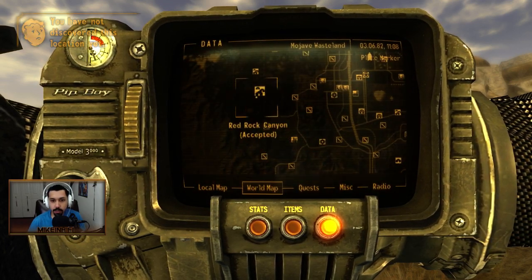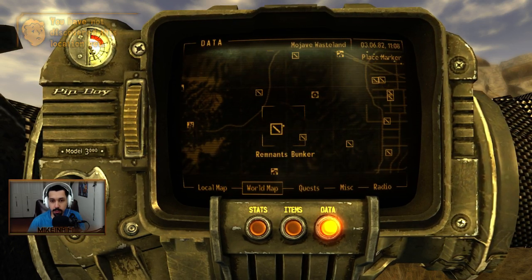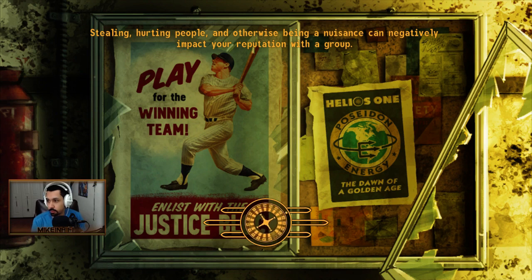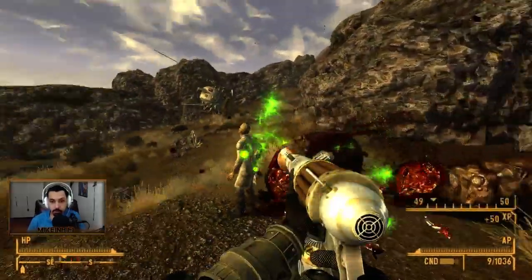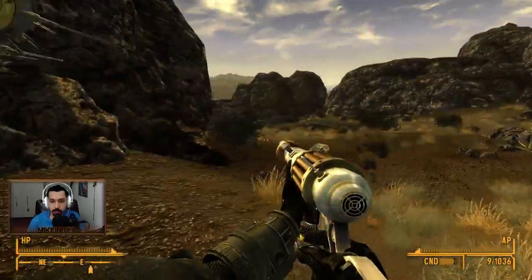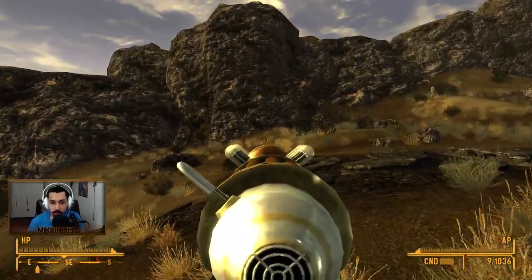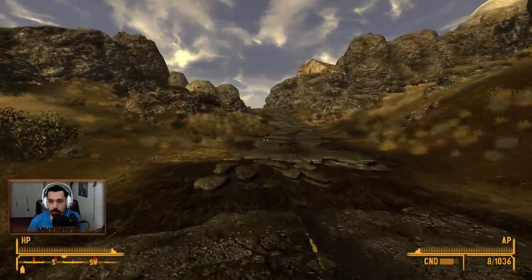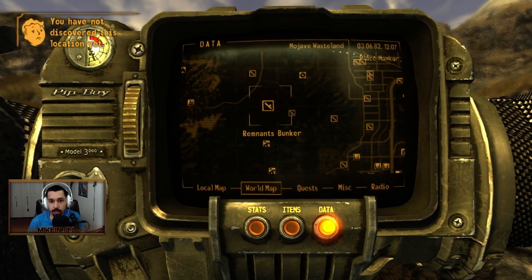I kind of want to check out this Remnants Bunker. I don't know how one gets there — let's walk by Ruby Hill Mine and see if we can go over there. We know where the crash vertibird is; we'll go over there and I think that triggers a quest for Gannon, which we want to do. Oh my god — yep, those were a thing. I remember that.